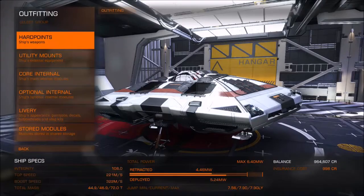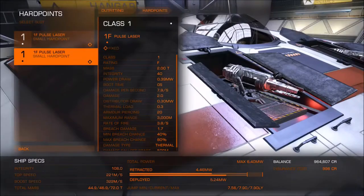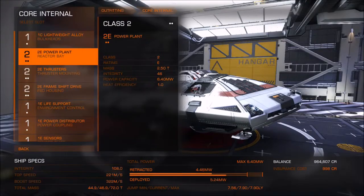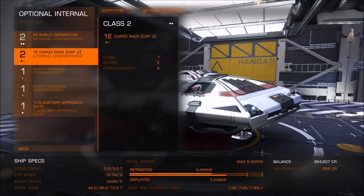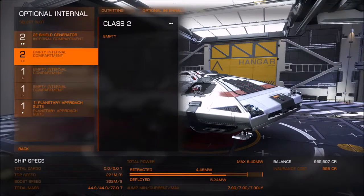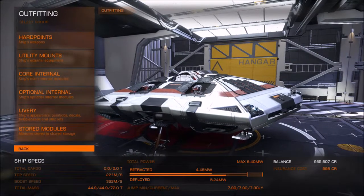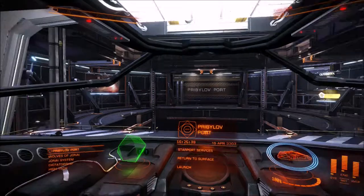So we're now in outfitting. I thought I'd show you my terrible line-up. We've got two of the cheapest weapons, no utility mounts, core internals are all the cheapest and the worst. I don't actually need that cargo rack. I've got the worst shield generator. I've decided to keep the planetary approach suite because I might want to land on a planet. So let's launch.